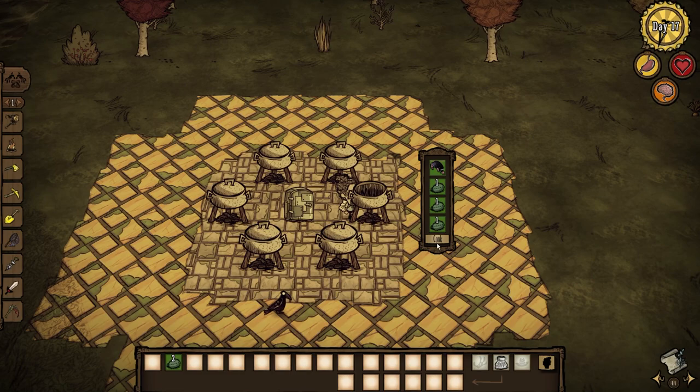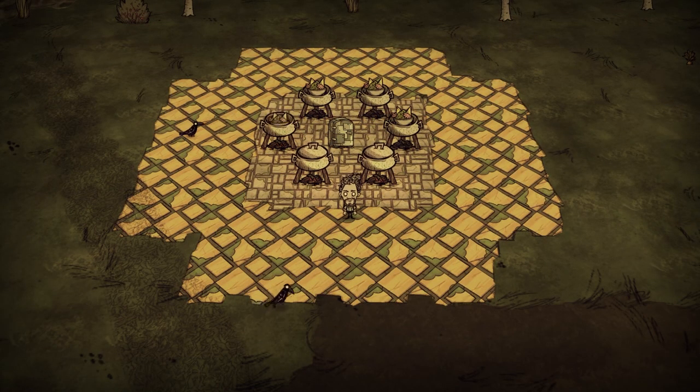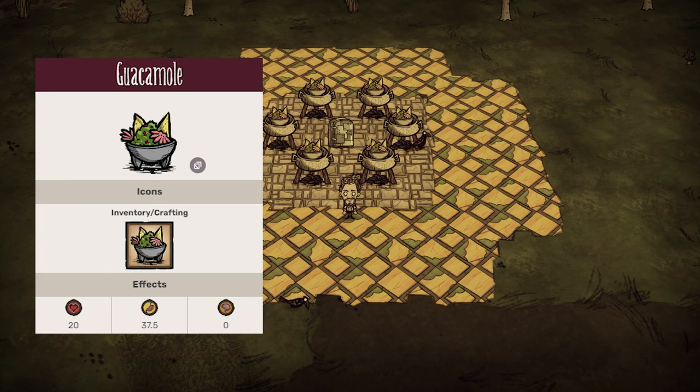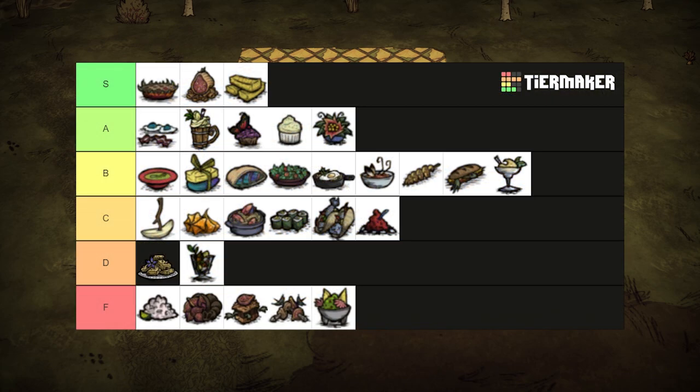Guacamole is stupid. Not even kidding. Why is this in the game? You could be crafting mole goggles or something, but no. You want to eat some green goop with mole noses sticking out. Its stats suck too. 20 health and 37.5 hunger and a feeling of self-loathing. Don't even think about making this one. Instant F tier.